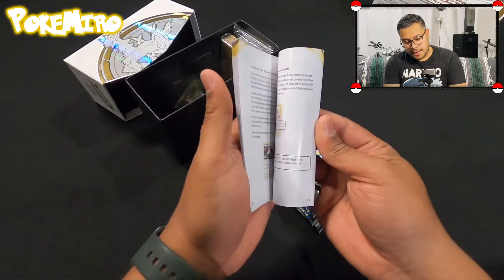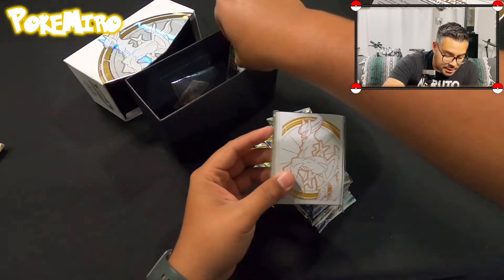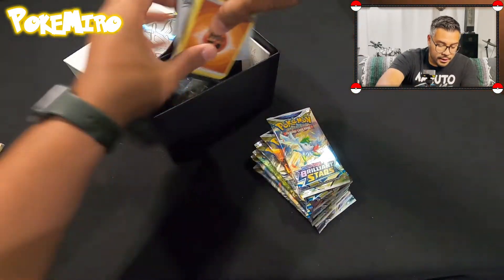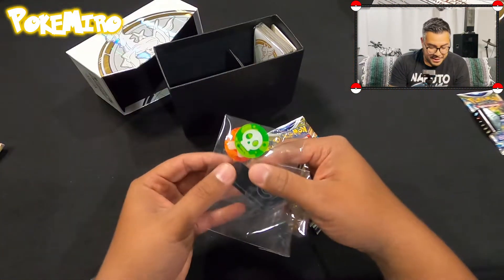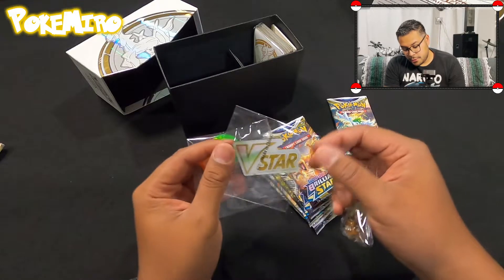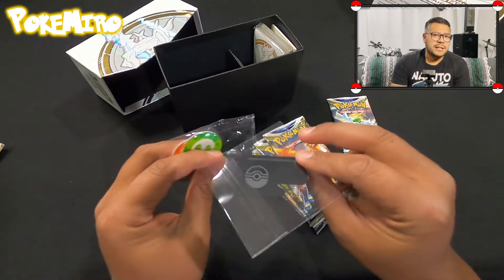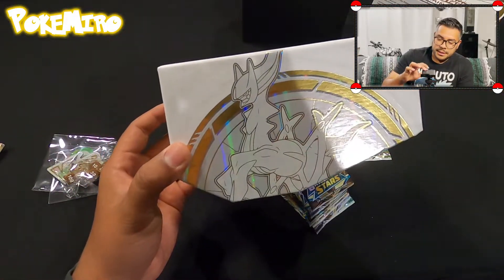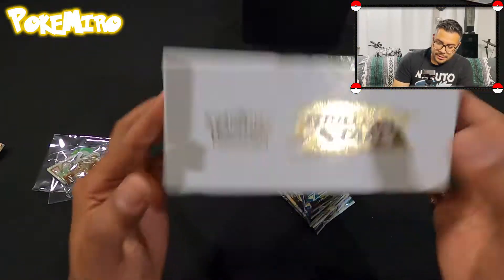So what do we get in this box? You get your packs, a little how-to-play card, you get your sleeves — these are cool — a code card, and energies. The energies look cool. They also have the V-star logo. The new mechanic with V-stars is they're very powerful but you can only use the V-star power once — you flip a marker. It's kind of like the GXs when they first came out.